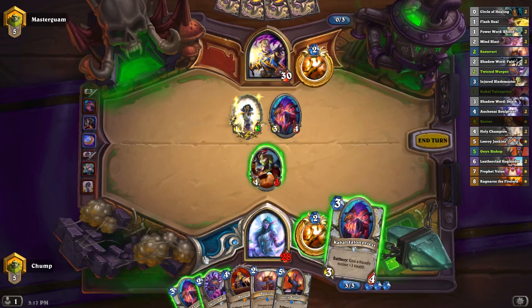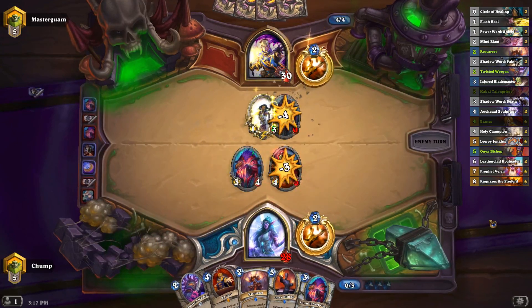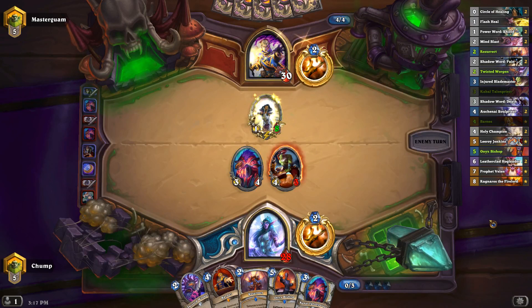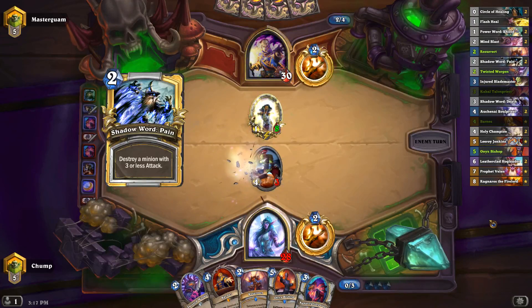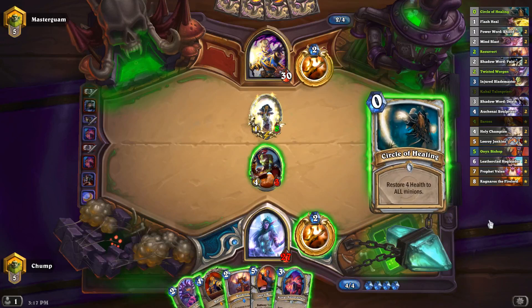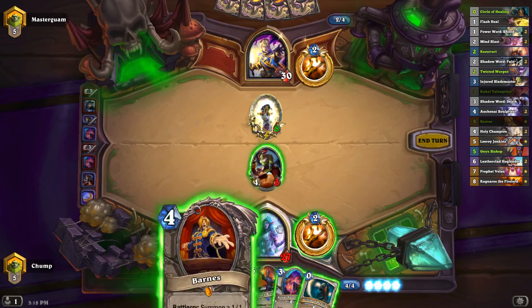It's a pretty big Northshire Cleric you got there. That was basically a three-mana 3/4 battle cry killing his three-mana 3/4. I can either go for Barnes or Resurrect the Worgen — the Resurrect only gets a Talon Priest so it's not particularly impressive here. Let's just go for Barnes.